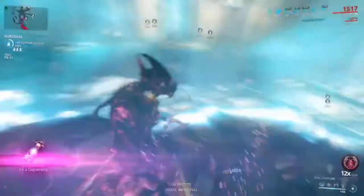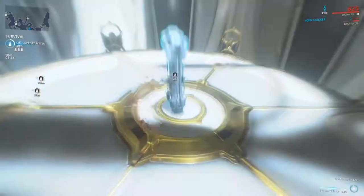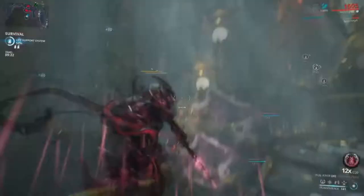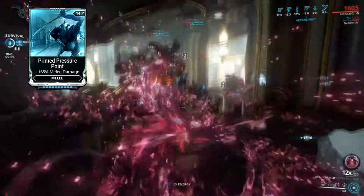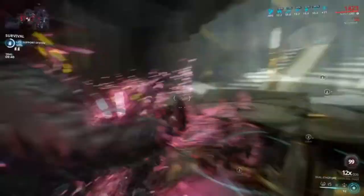For this, I'm continuing the infested set with the Dual Ichor. Once upon a time these used to be a hard meta option, but nowadays I don't really see anyone using them at all. I'll be starting out with Triple P. If you want to prime your foes with the next weapon in order to use Condition Overload, that's up to you. I want a little status chance and I need a little combo duration for Blood Rush. The Dual Ichor have a pretty good crit stat by default, and this will send it into guaranteed crits really easily.